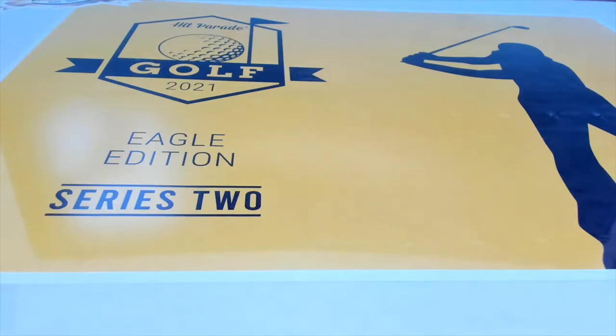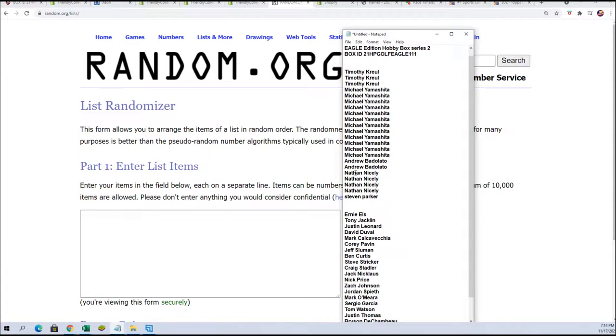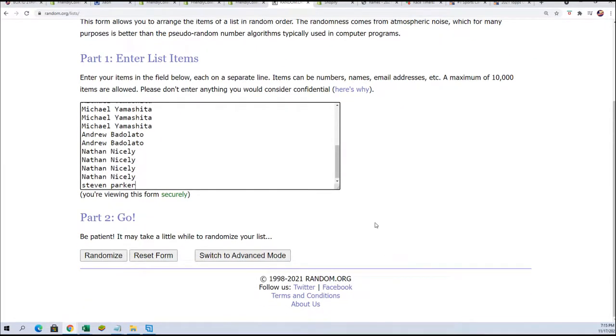Here we are in Eagle Edition Series Two, looking for a great autograph pin flag. You get checklist golfers, and if the name of the golfer's autograph is not on the checklist, it goes to random between everybody. But everybody's gonna own some really great checklist names, so everybody's gonna have a shot at hitting some of the biggest and best names out there in golf. I want to wish you all the best — let's see if we can pull one of the big ones.